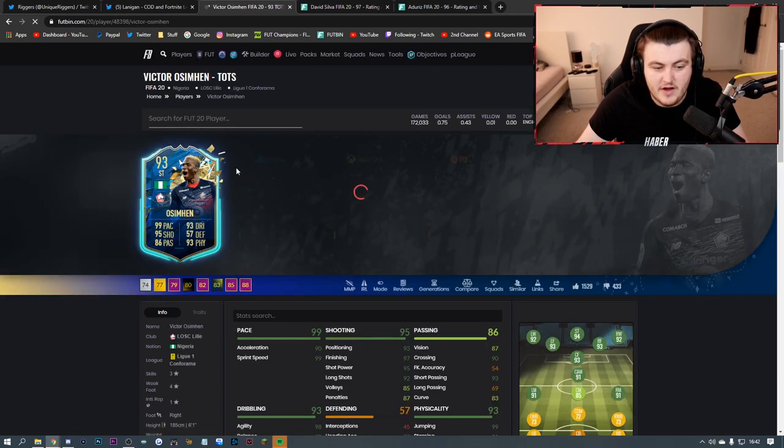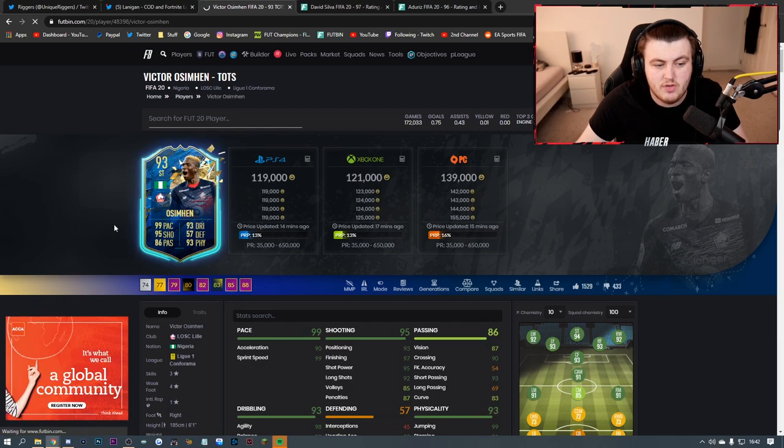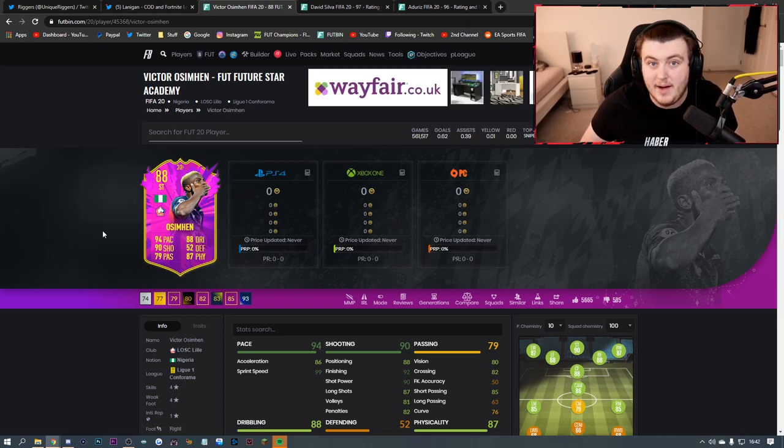I think EA going down this route means they're making content for the players. We are in June, and nobody is really too bothered about getting a 93-rated Mendy in a pack - we want to be able to grind towards those players. I think EA are finally realizing that releasing content for the players as opposed to for the payers is actually a really good move. We've had so much content this year focused on FIFA points and spending - it's about time players got a promo focused on playing to win as opposed to paying to win.